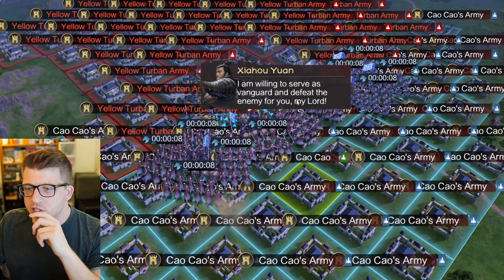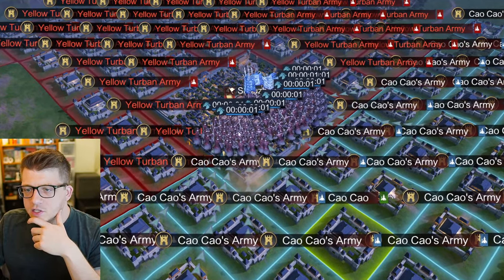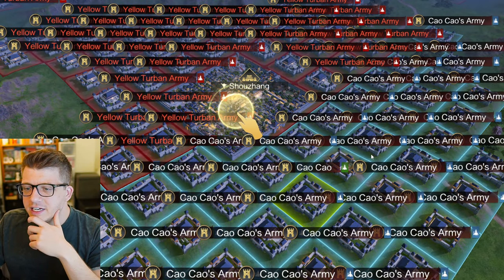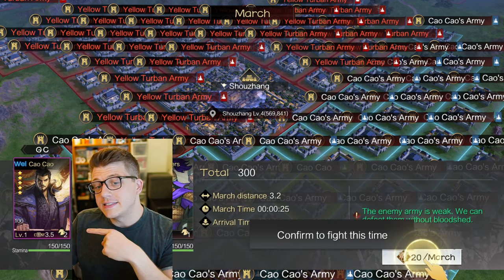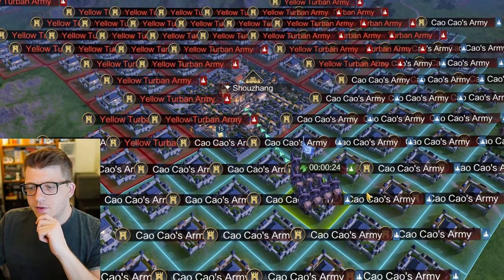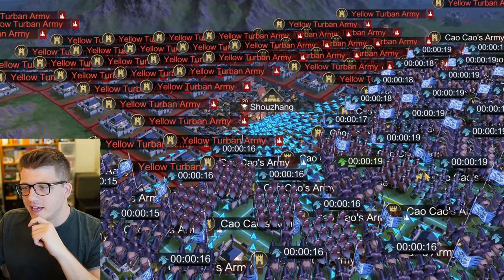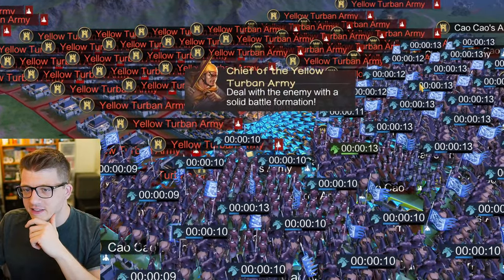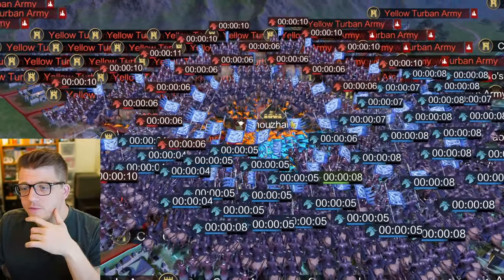A cinematic plays - the general declares he's willing to serve as vanguard and defeat the enemy. It looks like our troops are going to attack. Yellow Turban bandits remain obstinate - we'll need an all-out attack. We click on the city, dispatch our troops to the south, where there's a five-star general with a couple of brigadiers. We send out our army and oh my god - there are literally like 50 armies attacking this dude all at once!